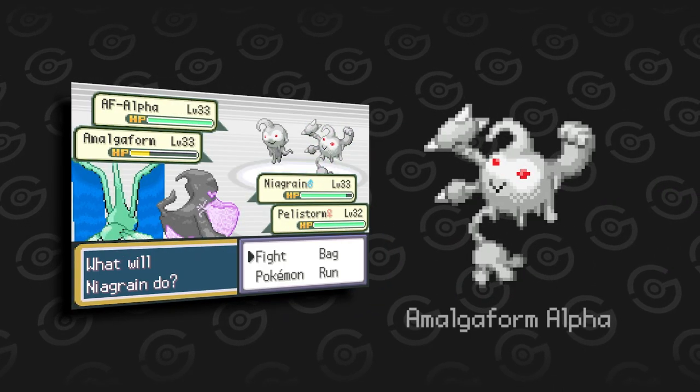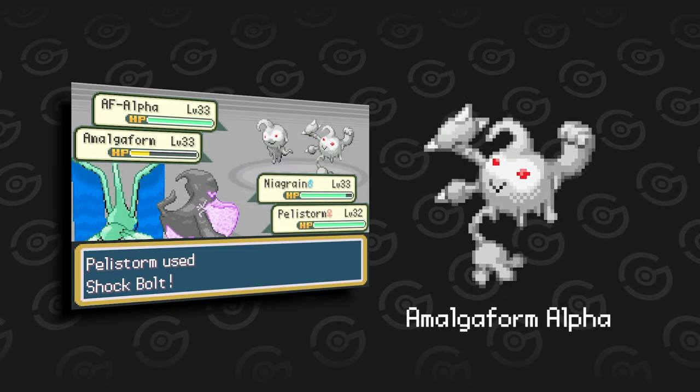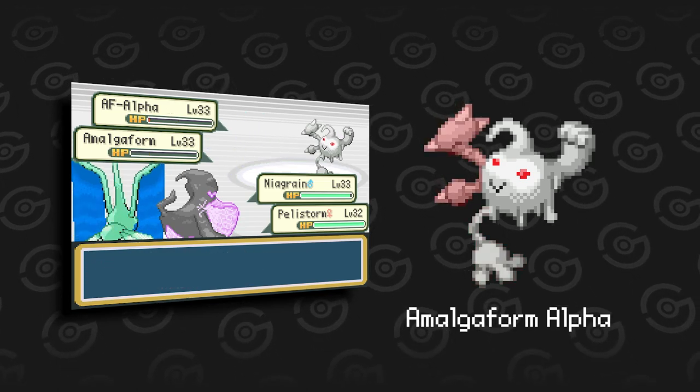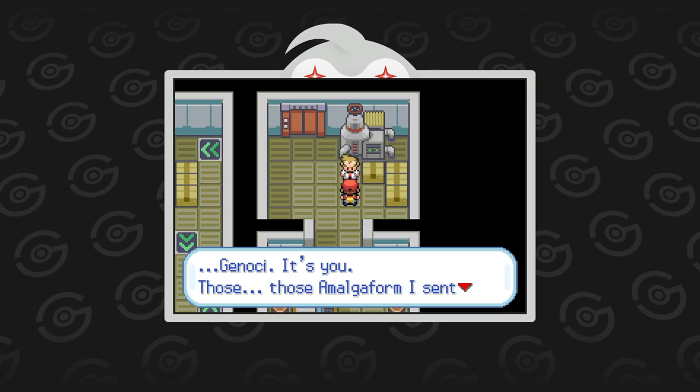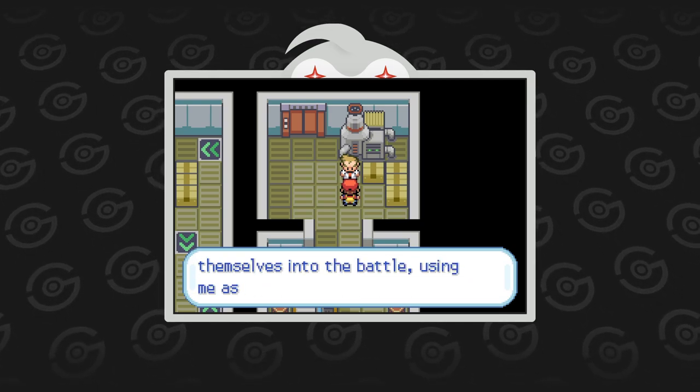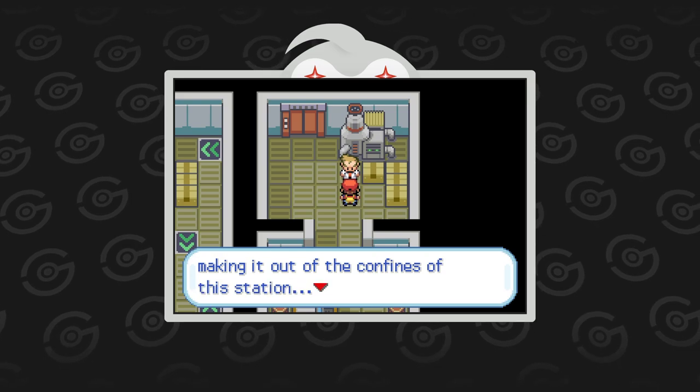For the first time, we see new forms. The Amalga form Alpha seems to have attributes from Aipom, Hitmontop, and Loudred. After defeating the Amalga forms, Oak snaps out of their control and explains that Bill has continued deeper into the facility.